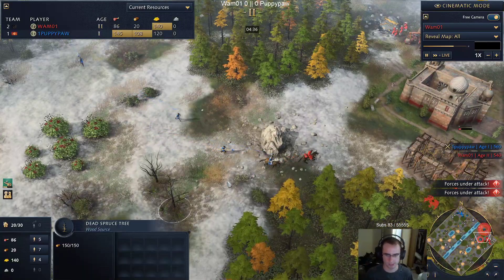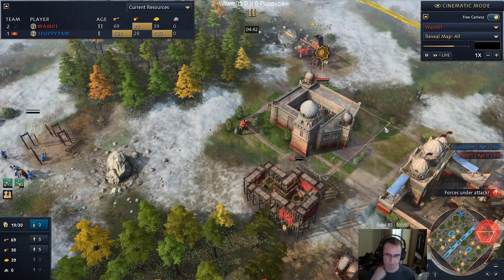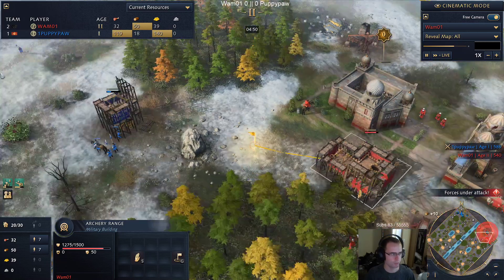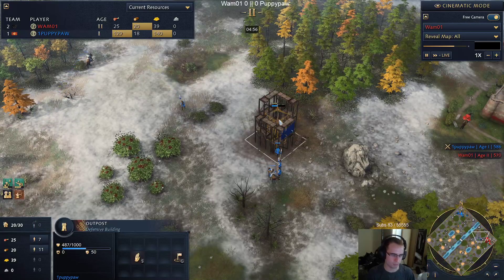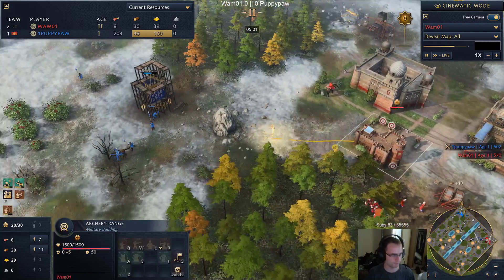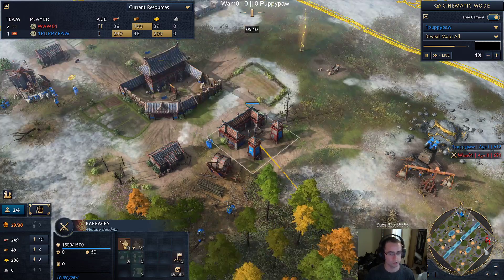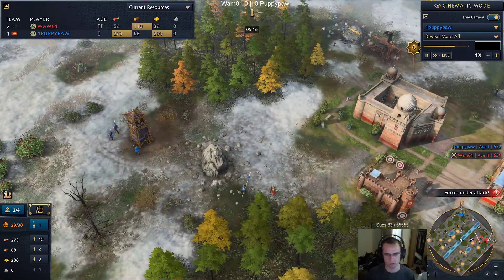Welcome everyone - we're doing a best-of-7 show match between Puppypaw and Wham. The first map is mirror random, and currently Puppypaw is tower rushing while Wham is rushing out of the archery range to counter it. I think the tower is going to get up but no other towers will follow. Wham is aware - his scout sees it. Puppypaw is preparing to go feudal, investing it looks like three spears, one villager, and a tower.